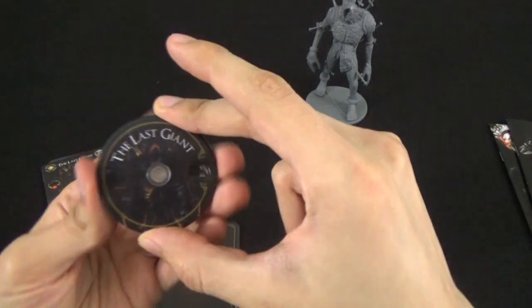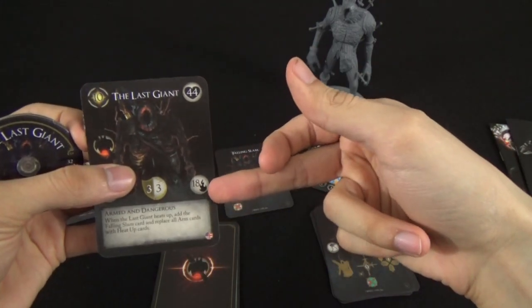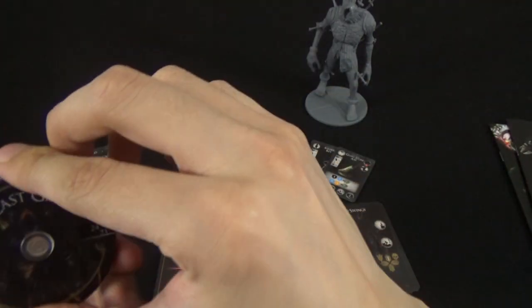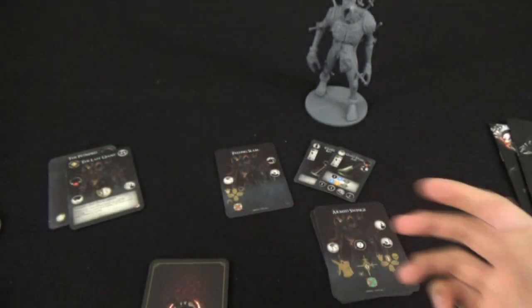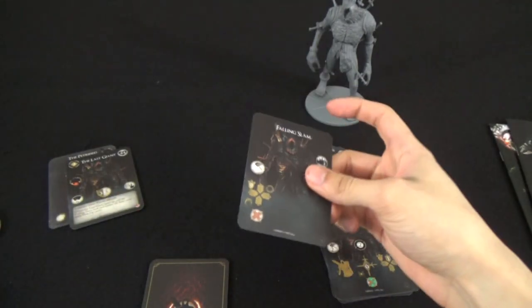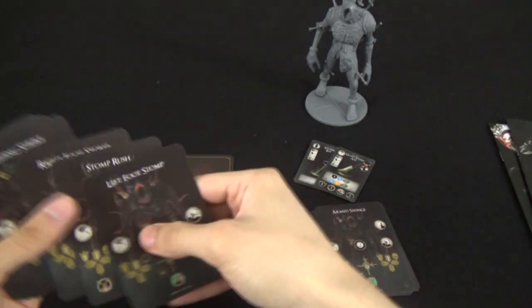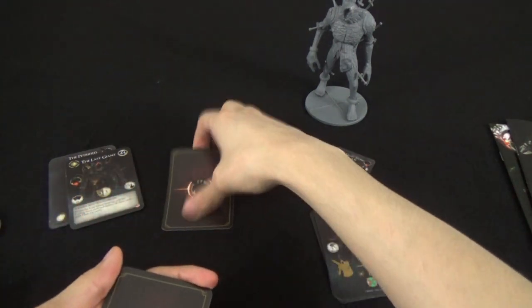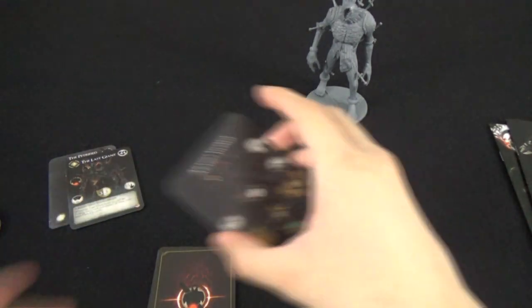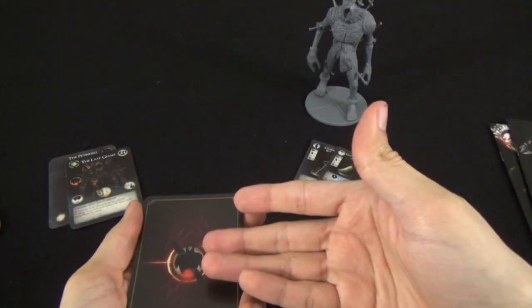When he heats up — as in he gets to 18 health — he heats up. Which means we add the slam behavior card in. We remove the 3 arm cards because he no longer has an arm — he's going to rip it off. And then 3 heat up cards. Shuffle this all up, and this will be the new behavior deck. As you can imagine, without even spoiling the card, you can tell what he's going to do.